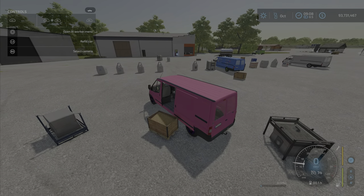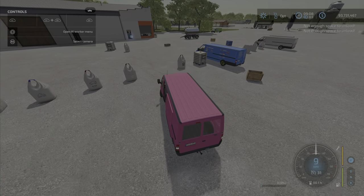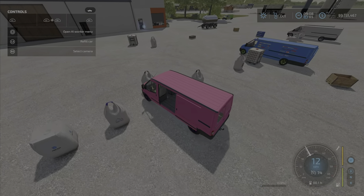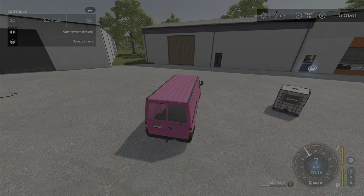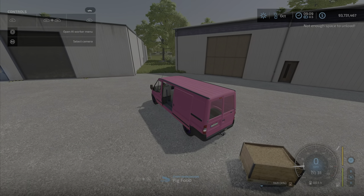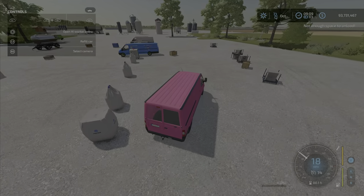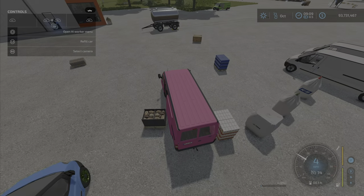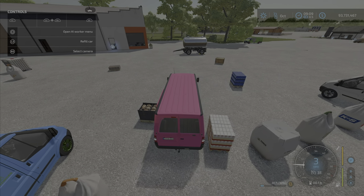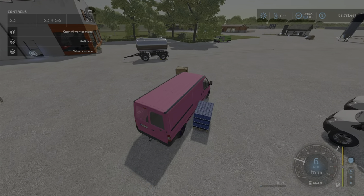A couple of interesting ones — let me get the lime and pig food. Pig food will unload onto a pallet as well. I'm sure there's other stuff it handles — it won't take bread or sugar in pallets, but a lot of the agricultural products work fine.